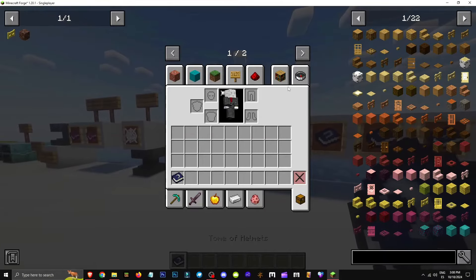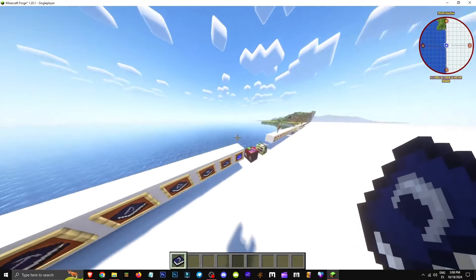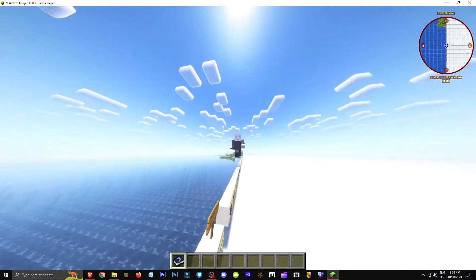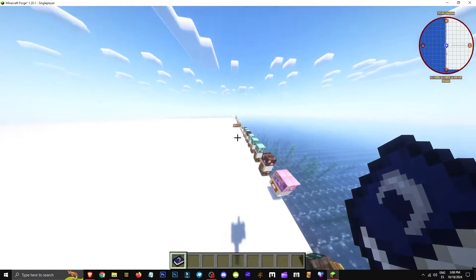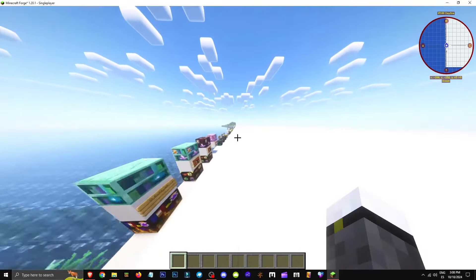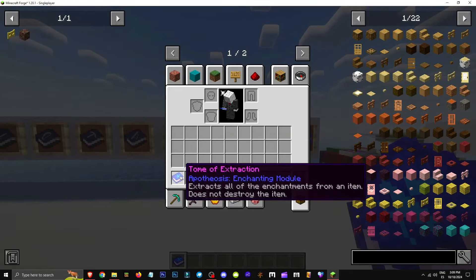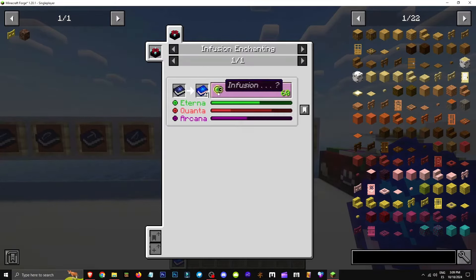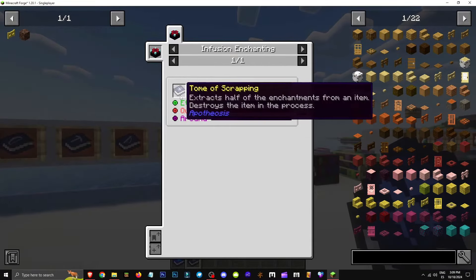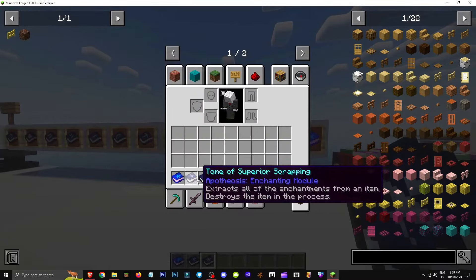How do tomb books work? There are all these different types of tomb books — hover over each to see what they're for. For example, the helmet tomb book goes to an enchanting table and only allows helmet enchantments. If you have a sword book, it'll only use sword enchantments — pretty handy. Then there's the tomb of extraction, which removes all enchantments without destroying the item. It's made by infusing a tomb of superior scrapping, which itself comes from infusing a tomb of scrapping.